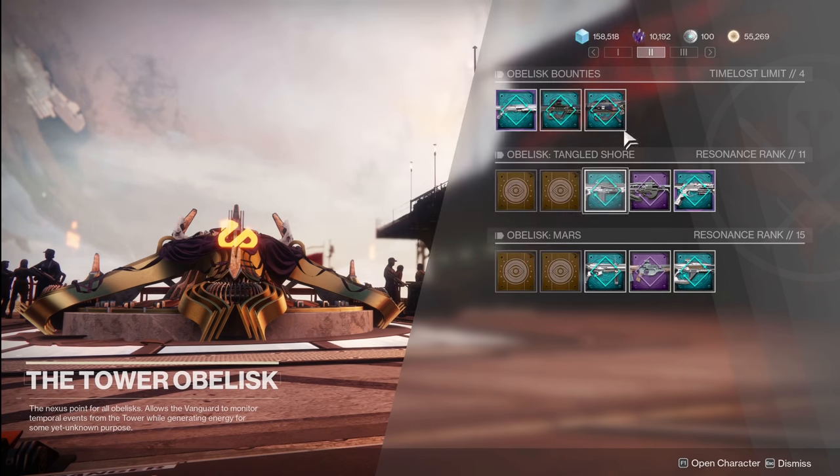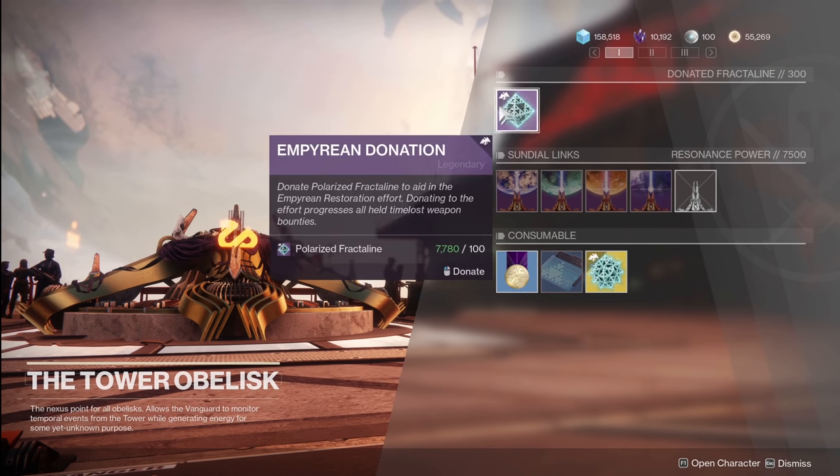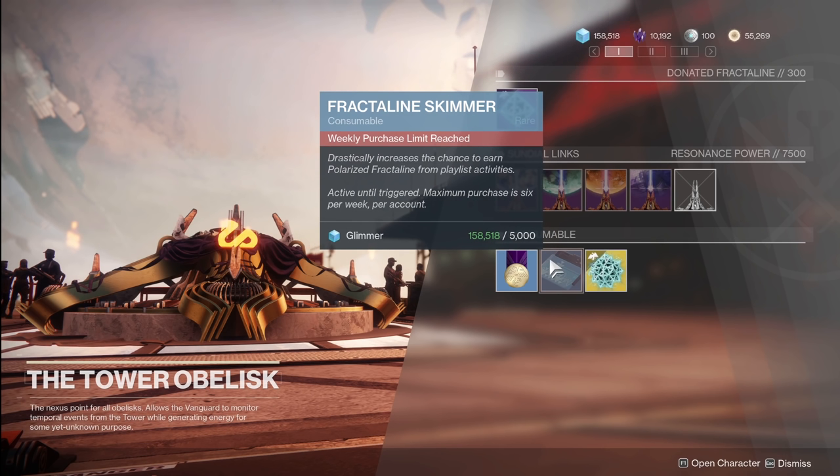This is the final piece. If you also want to use your glimmer in these first two weeks, the planetary obelisk level-up item costs 20,000 glimmer and only 10 legendary shards, and it will level up any planetary obelisk by one level — meaning more resonance power. If you're a new player and don't have many shards, that's okay, but if you've got a decent amount of glimmer and a lot of legendary shards, you can buy quite a few of these, bump up your planetary obelisk, and your resonance power is going to be even higher. Don't forget to also buy the fractal line skimmers — they're pretty cheap and give you a chance at extra fractal line while doing other activities.